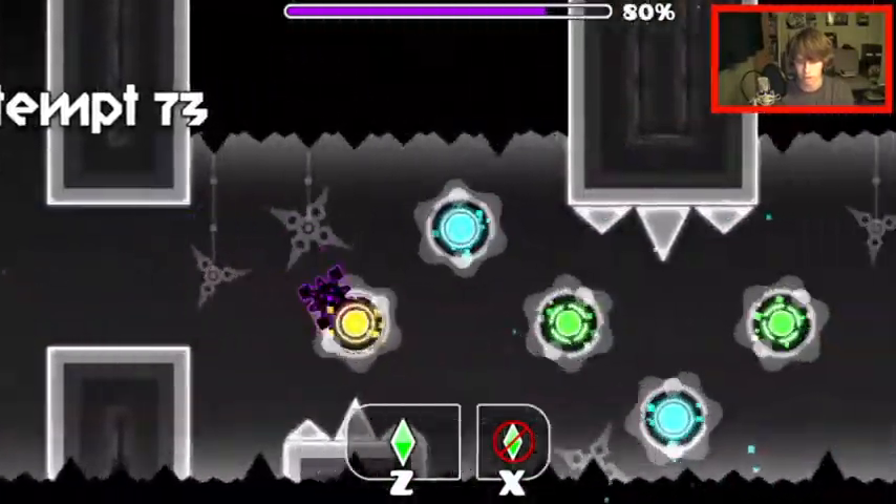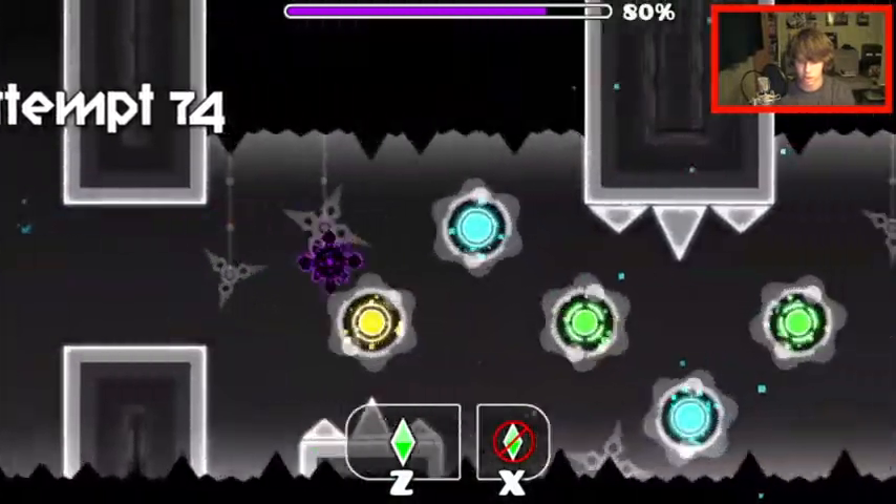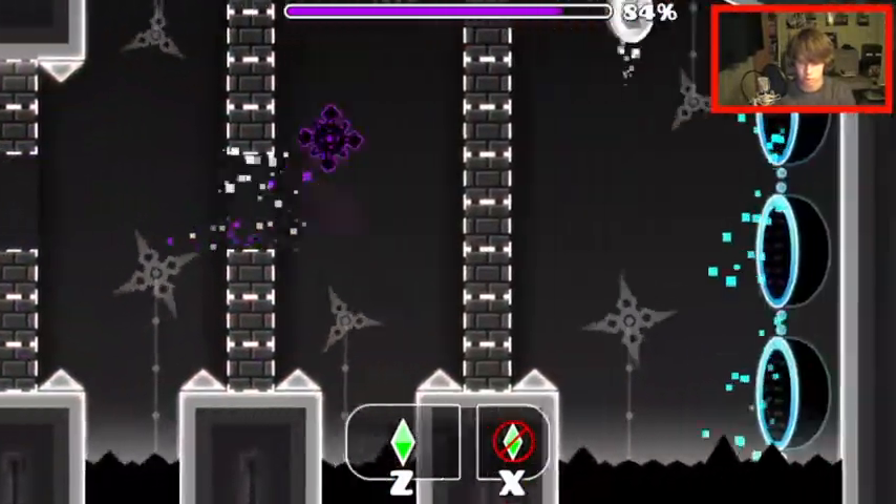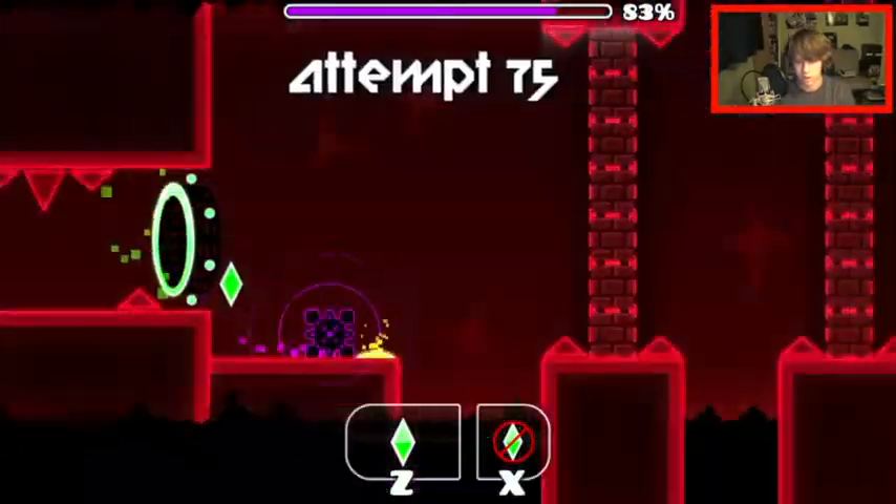Hit these green ones and the yellow one. Yellow, green, green — I hit the blue one by mistake. And then this wave part's really easy: you just jump, jump, and then you can jump to get that coin. That wave is kind of difficult though.